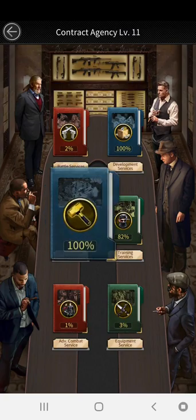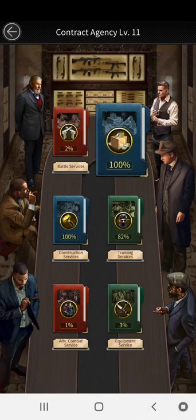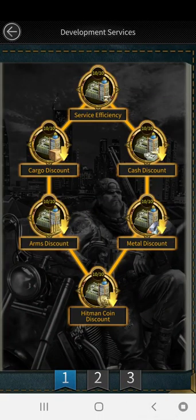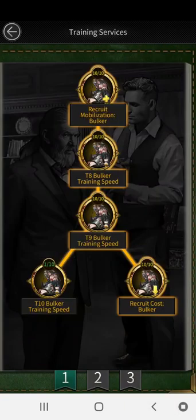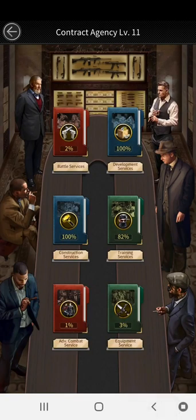When upgrading your mansion, here is the priority order. Number one: max out the investment and development section first — you want a deduction on everything in the development servers and hitman operations. Number two is the next skill. Number three is after that. Number four follows. Then number five is your training services. That's the order.